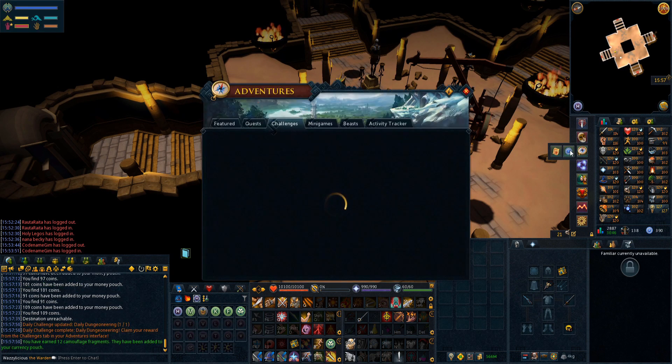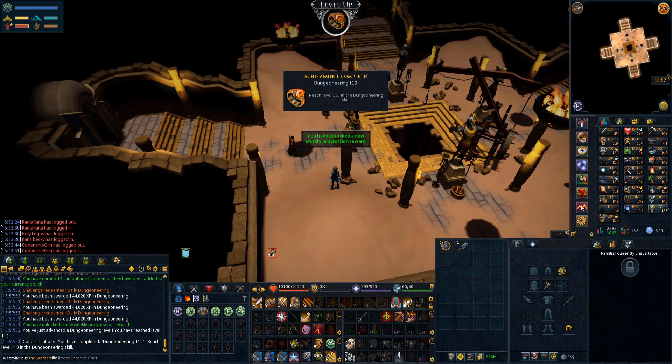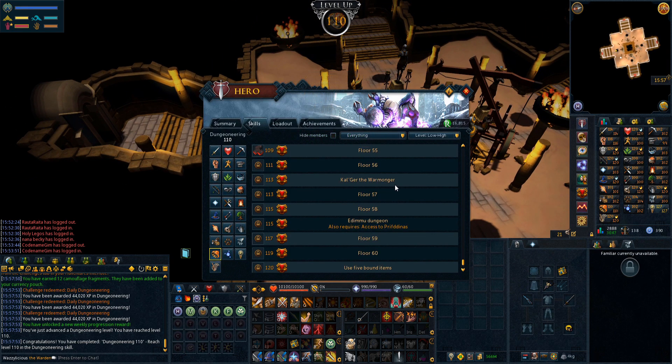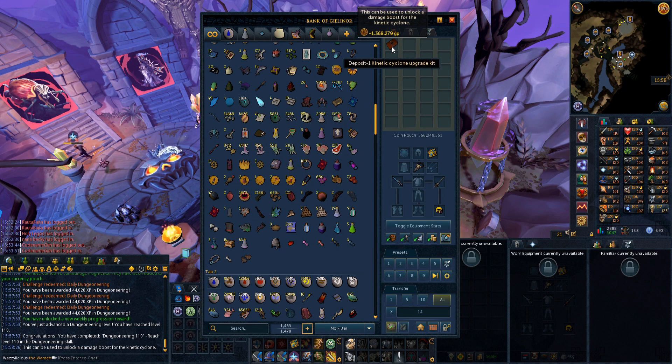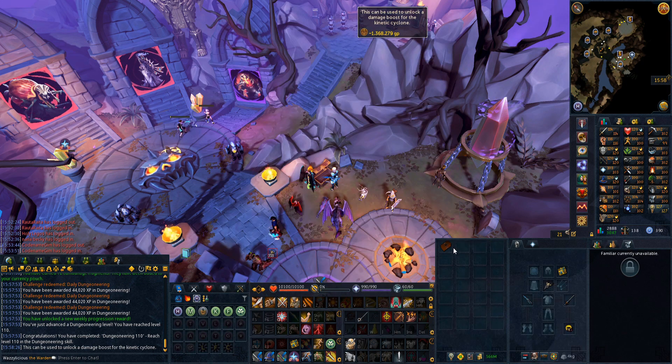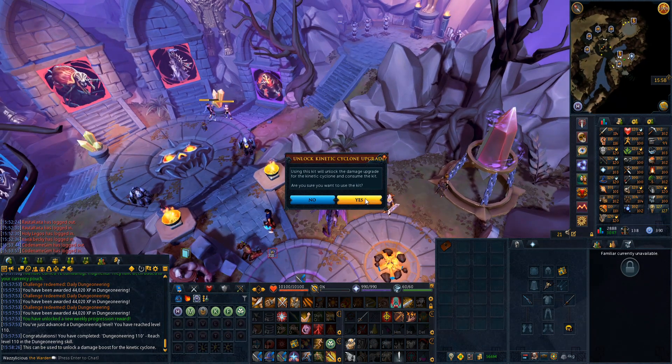Good news: dungeoneering dailies plus this equals a level up - level 110, absolutely crazy. I've been informed I can use this kit because I don't have the Kinetic Cyclone. I can just use the kit, the plus-one backspace, and when I make a cyclone it'll be automatically upgraded, which is cool.